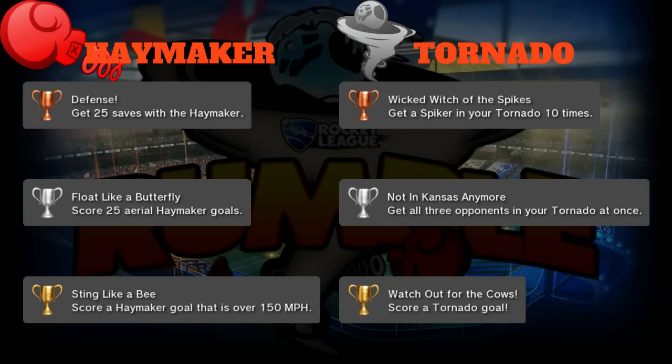Next up is Tornado. Bronze is 'The Wicked Witch of the Spikes': get a spiker in your tornado 10 times. No one likes getting spiked upon, so a tornado is a good defensive tool versus the spiker. Throw them in the tornado 10 times and you get a bronze trophy.